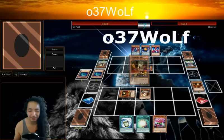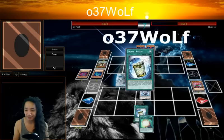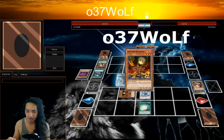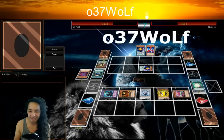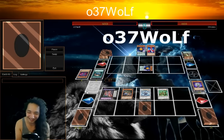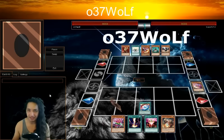Hat Tricker always comes in clutch — it's just that extra thing you need sometimes, and it's Earth, which is why it's really good. You can do a lot of intricate plays — pop the back row, Special Summon, and you can add back the Trap Hole so you're not left completely defenseless. Brilliant is just insane in this deck.